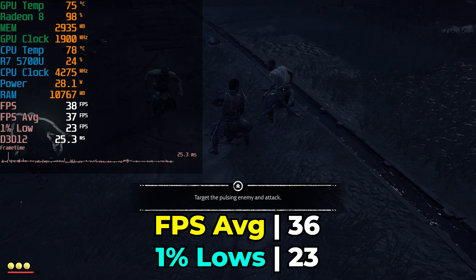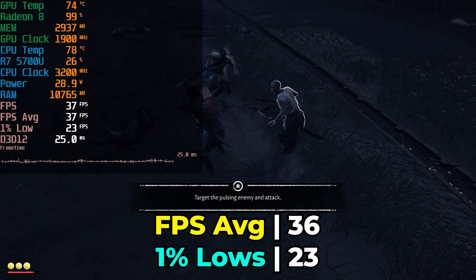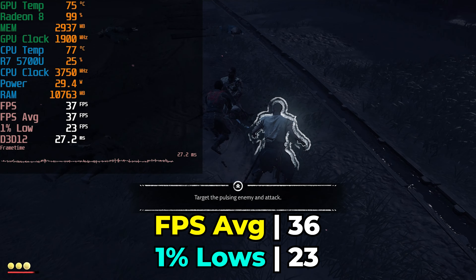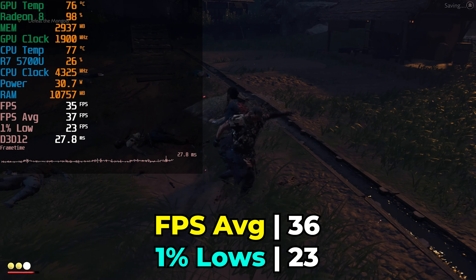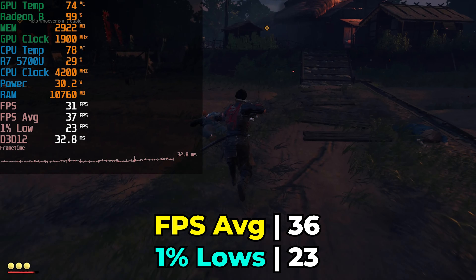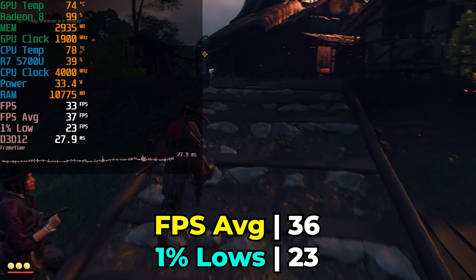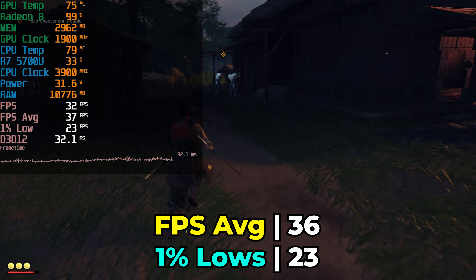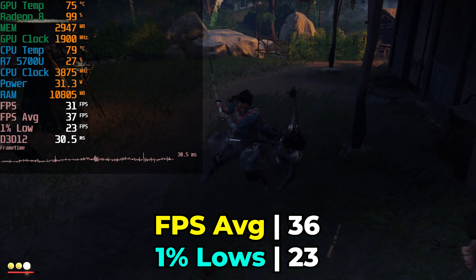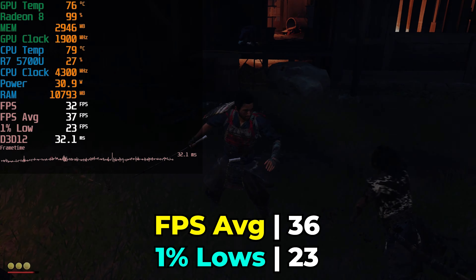Overall, I think that this is a crowning achievement from Sucker Punch, where they were able to make a game that, at higher settings, looks beautiful, but is able to scale down to these lower end chips and actually give you a playable time. It's not going to be perfect, but at this level we're not looking for perfect — we're looking to just actually be able to sit down and play the game. The 5700U does seem to clear that mark and get to a range where I find it to be extremely playable.